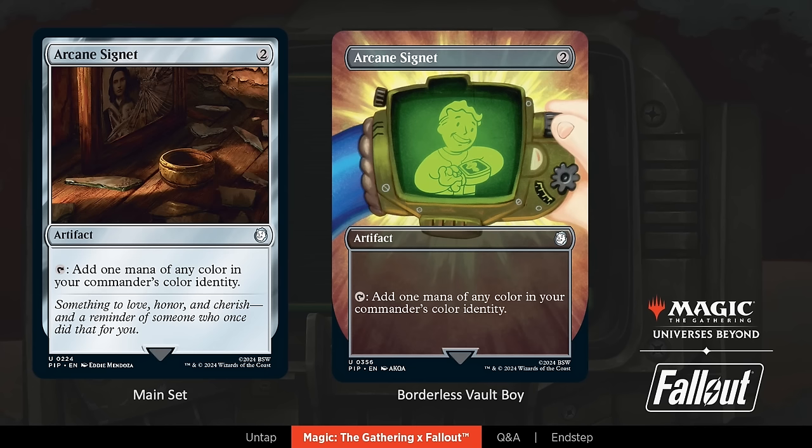On the right side with the borderless Vault Boy treatment, we've got your Pip-Boy. This is the classic iconic item that you've got in all the Fallout games that holds your inventory, your map, all your quests, your stats, and so on. A key part of any Fallout protagonist's arsenal. We'll see more Pip-Boys. The Vault Boy treatment is found in Collector Boosters — yes, this borderless Vault Boy treatment is on nine different cards and they are only in Collector Boosters.